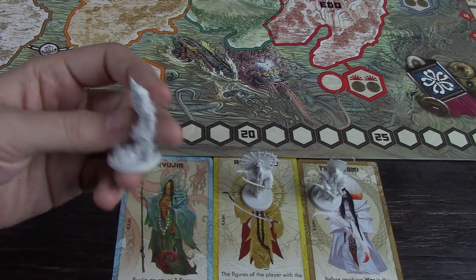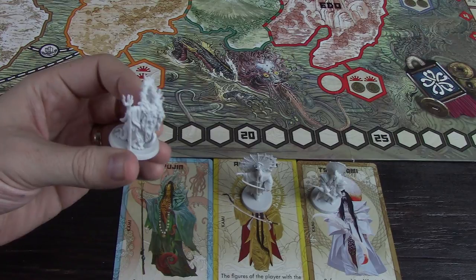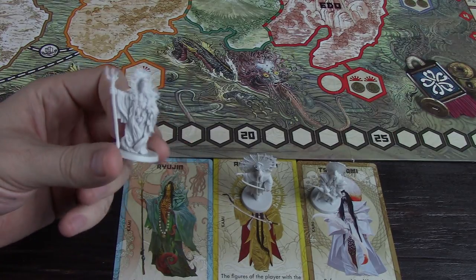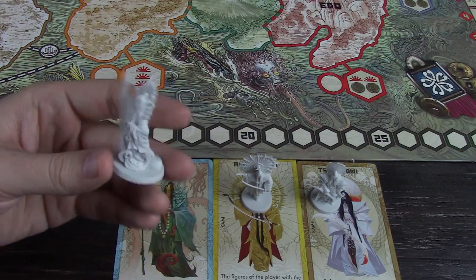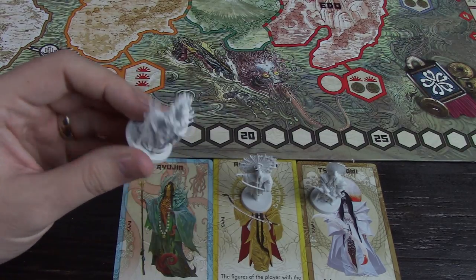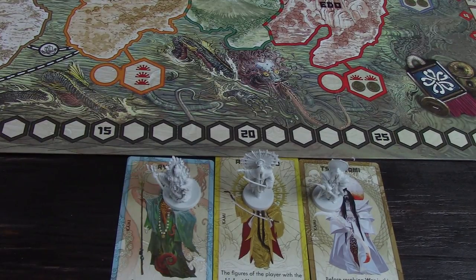Ryujin counts as one force for each different type of season card his controller has. So Ryujin can potentially get stronger and stronger the more different types of season cards you buy. In the first turn he'll probably just be strength one if you bought something, but he'll get stronger and stronger each season.